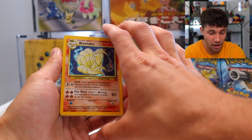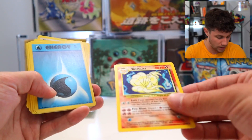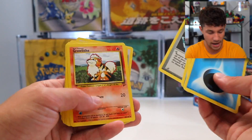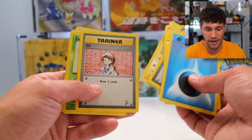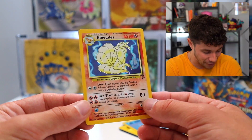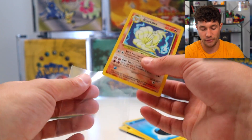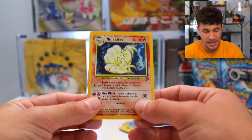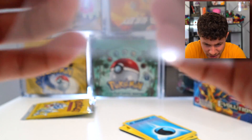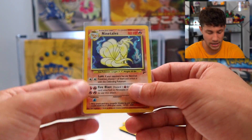Well, deal's a deal. This is a holo Ninetales! I guess that's the most efficient way to open a pack. We got Dewgong, Growlithe, Exeggcute, Meowth — it was a very unexciting pack other than the Ninetales. But there we go: Base Set 2 holographic Ninetales — that's worth some money, that's a good one. Let's sleeve this up. The holo foil looks good, centering looks good — a little white in the bottom left but other than that this is a really, really good quality Ninetales.